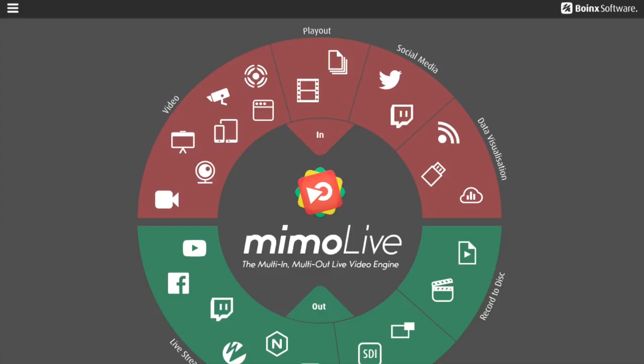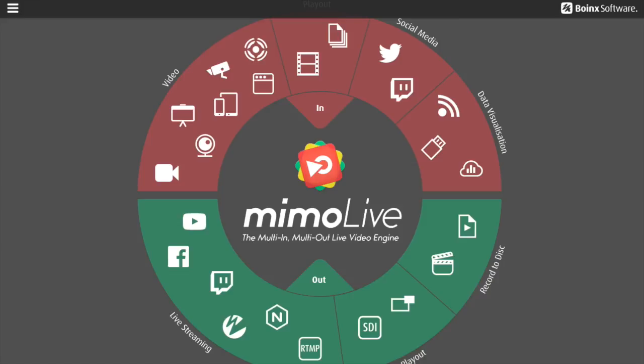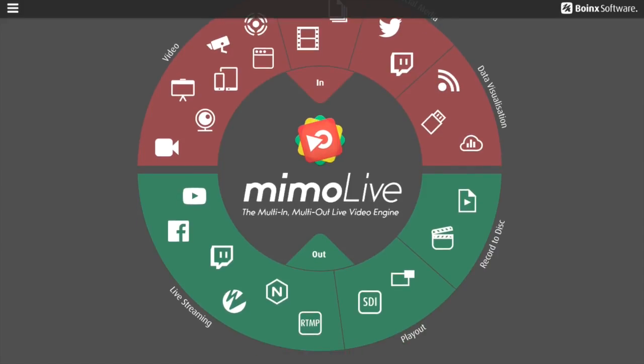What it allows you to do is bring in multiple sources of video and audio — video cameras, webcams. You can even set up via Wi-Fi network your mobile devices, iPads and iPhones. You can capture windows off your computer and bring in static media files — which is how I'm doing the intro, stinger, and outro. You can also bring in live social media feeds like Twitter, a live chat from Twitch, and data visualization — pulling in figures and turning them into fancy charts and graphs.